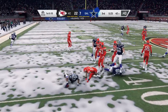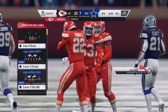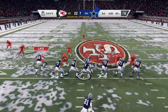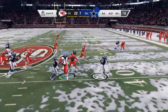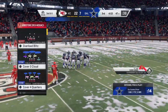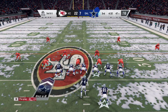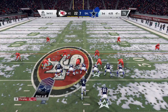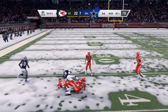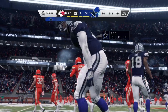The first down carry by Elliott — the reinforcements come in and stop him behind the line, a loss of two. Again it's Elliott, able to work about five yards out of this. This offense in desperate need of a conversion as they come up on third down. From the shotgun, it's Prescott — he'll have his man, that's Cooper, brought down with a first down at the Chiefs 36.